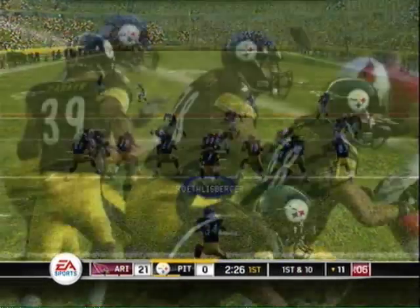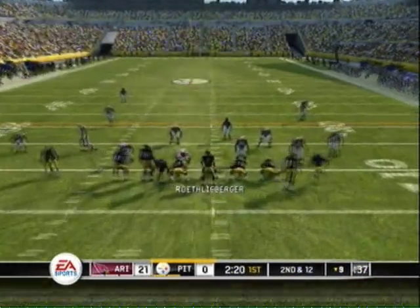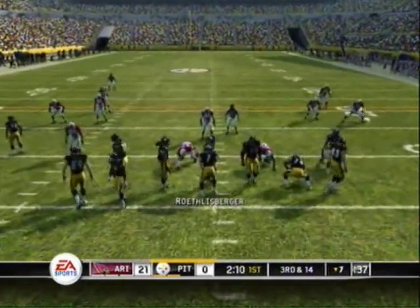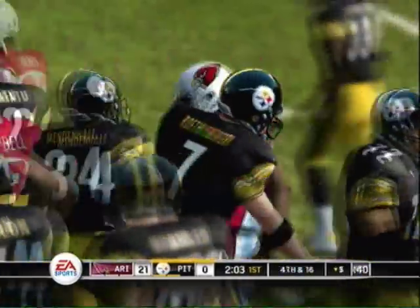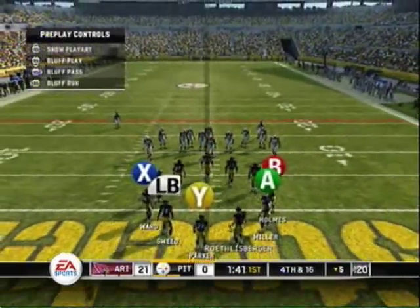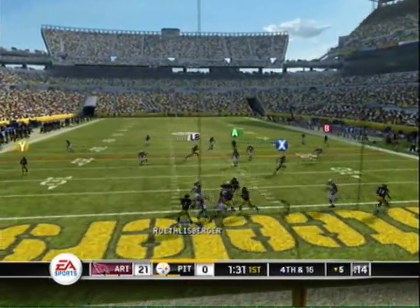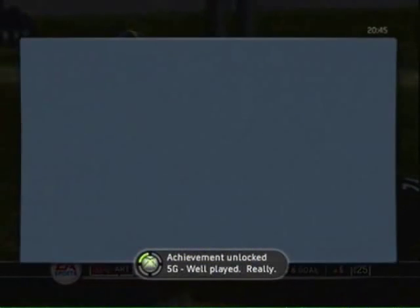The achievement is called Well Played Really — you have to throw the ball away on fourth down. I'm playing as the Steelers, my favorite team. To get to fourth down quickly, keep doing the quarterback kneel play and hit Y to repeat the same play. On fourth down, go to the shotgun, pick any play, then click in the right stick to throw the ball away. Get to the left or right of your guards — I go all the way left, bypassing the left guy, click the right stick, barely get it off before getting sacked, and there it is: Well Played Really.